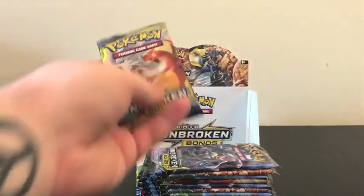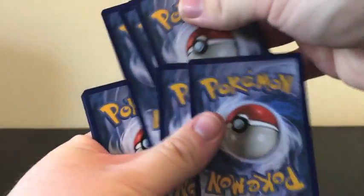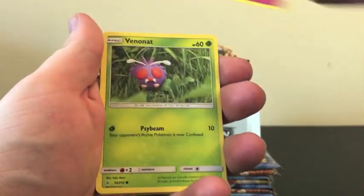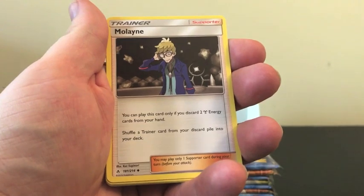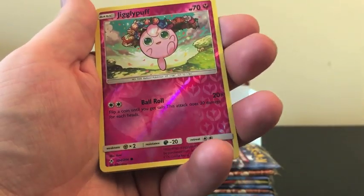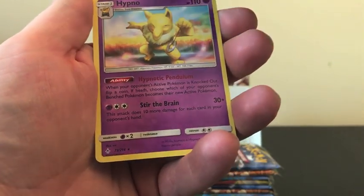We will slow roll the first four and the last four from this one. Starting off with a Tangela, Oddish, Wooper, Kotni, Venonat, Dark Energy, Malini, Frogadier. Welder — would love to get the full art version of this. Reverse Holo of Jigglypuff, and we have a Hypno.